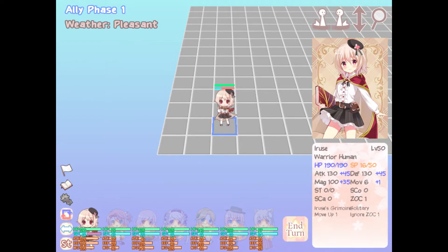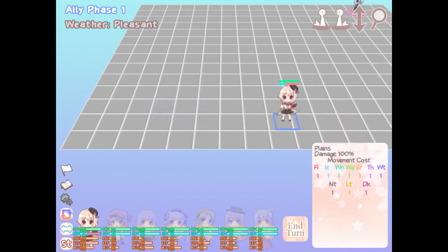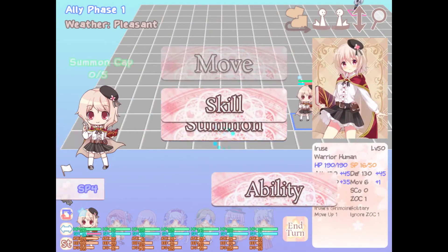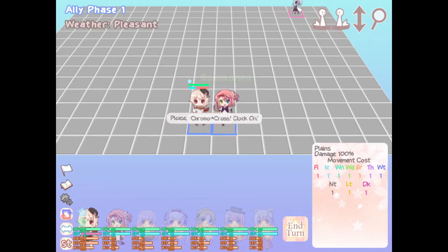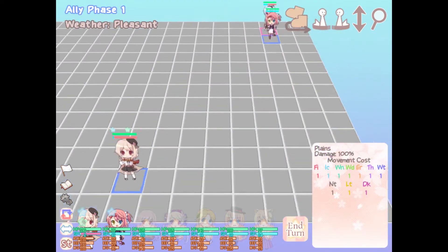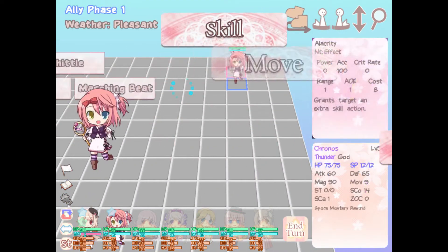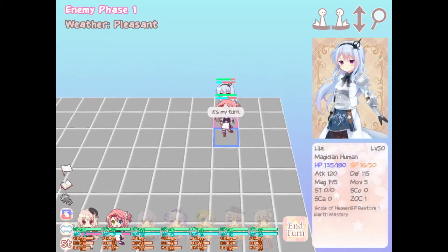Don't start lagging on me for crying out loud. First off, I put Irisei all the way over here, then summon Chronos right next to Irisei. Now I gotta put Chronos right over here in front of Lila and then do a whittle. Here we go with that whittle — 45 damage. And then end the turn — yep, here we go. Now Lila's on her move.